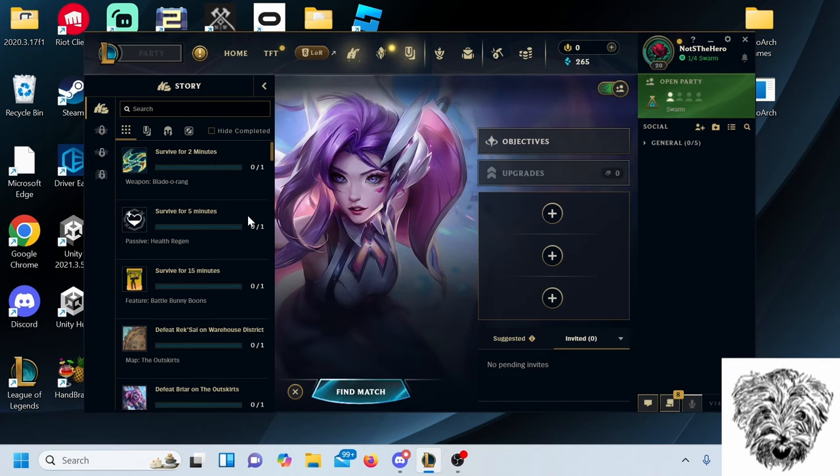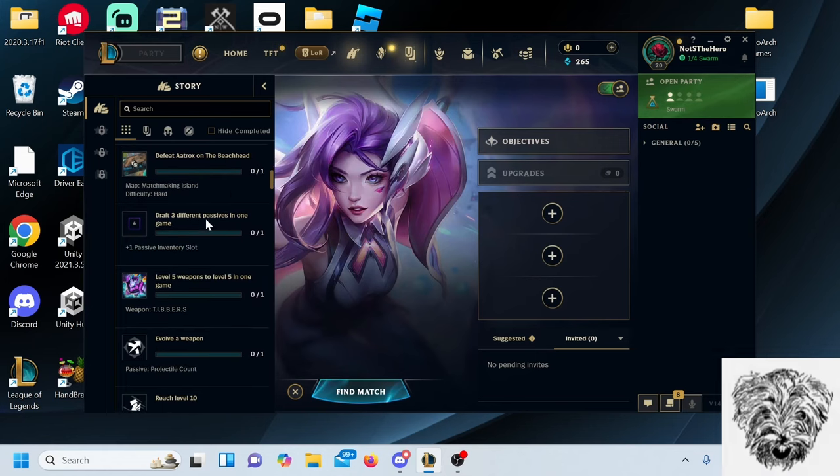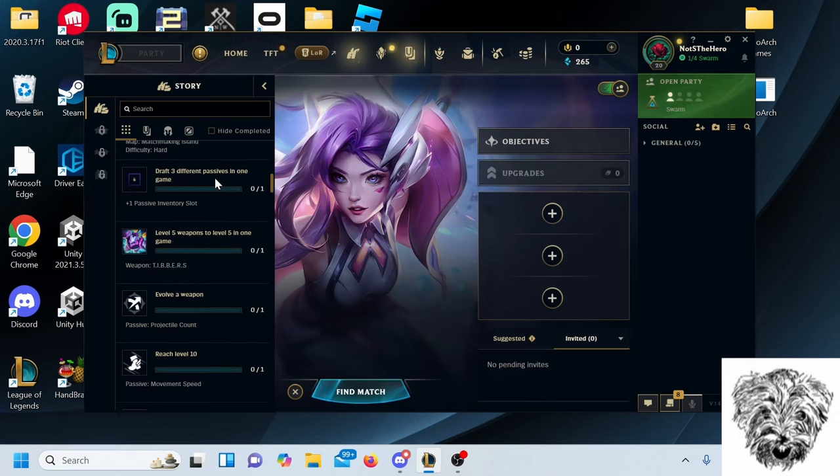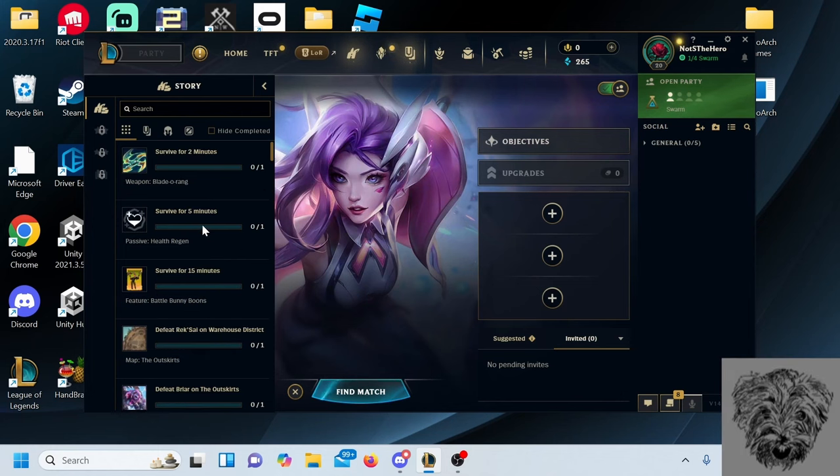Early on, the weapons you can evolve the fastest with the least amount of unlocks are the Blade Arang and the Cybernetic Slicers. To meet those requirements I have to survive for five minutes. Additionally, a couple of other things I'd want to unlock: a Passive Inventory Slot, which will give me a little more leeway, and passive move speed, which is used to evolve the Blade Arang.